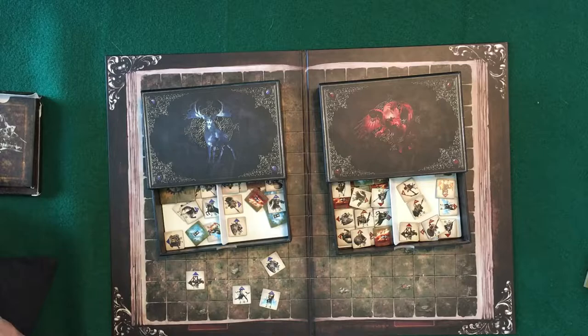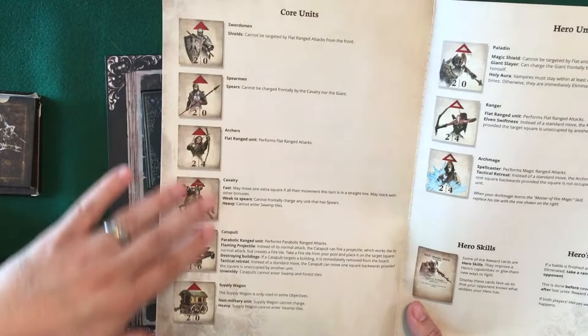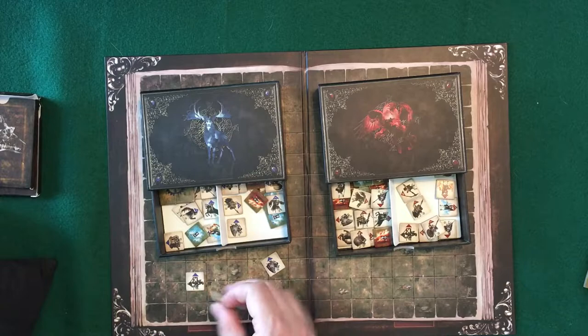I'm going to pull over the rulebook here to show you, because they lay it out in a bigger way. So the core units — you can have swordsmen, spearmen, and so on. I'll go over what the numbers and everything mean in a little bit. They all have different abilities. Nice that they put this all on just one page for reference so when you're playing, you can go right to it.